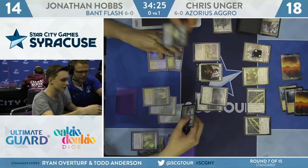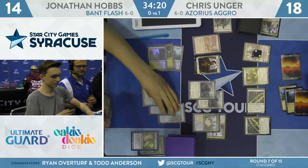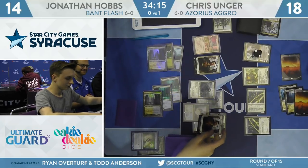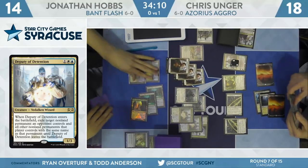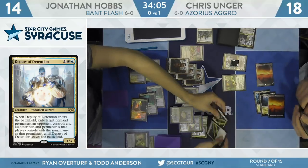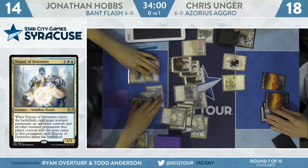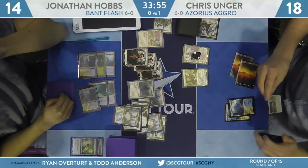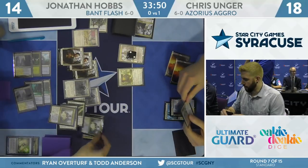Deputy of Detention is a one-sided effect — if both players control a Deputy, it doesn't create an infinite loop. It's a little different from Detention Sphere, which hits all cards with the same name. Here's another Deputy from Unger: two tokens and getting rid of those Law Rune Enforcers. That is some turn. Unger went from nine permanents down to six — lost his own Deputy, which gave two heroes back to Hobbs. Now we just have this weird bounce war.